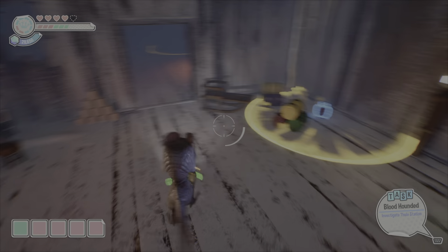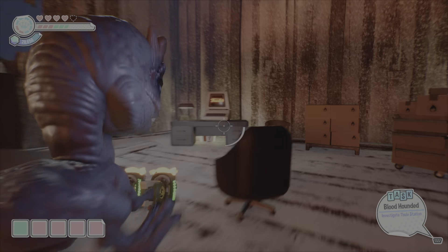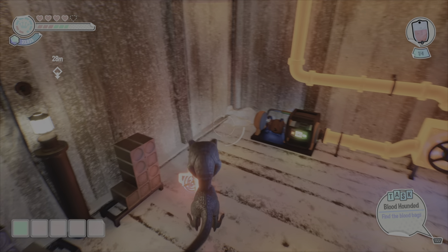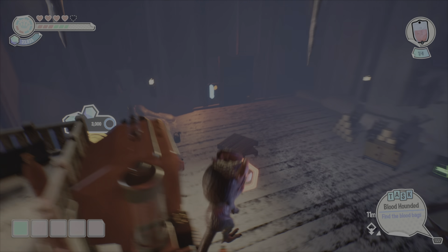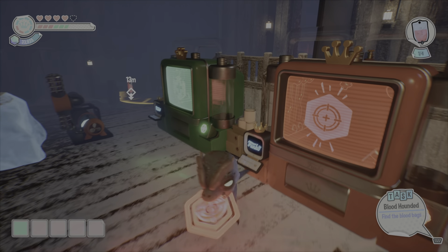Also right in that same area is going to be the enemy that you have to destroy to get the weapon proto part. And then in that same area is going to be a KFC chicken bucket underneath the desk — I am very surprised that I found that one because it is very well hidden. From here, we're turning in the proto parts.